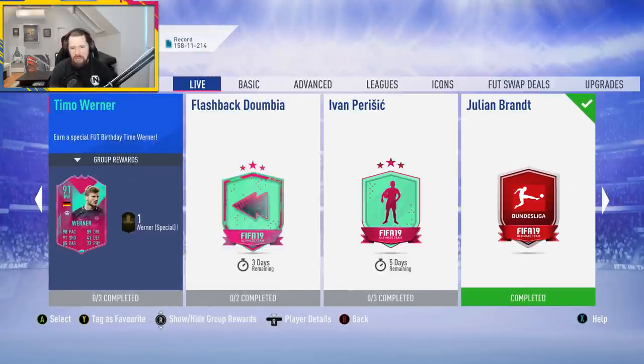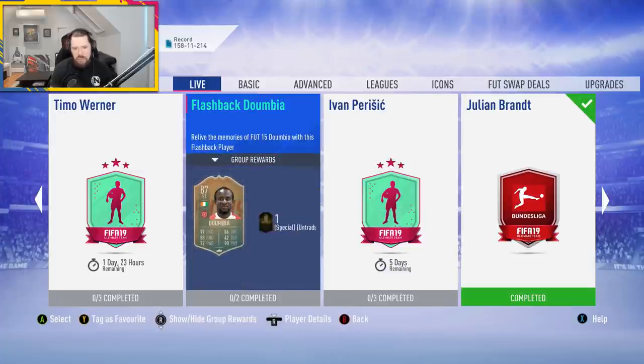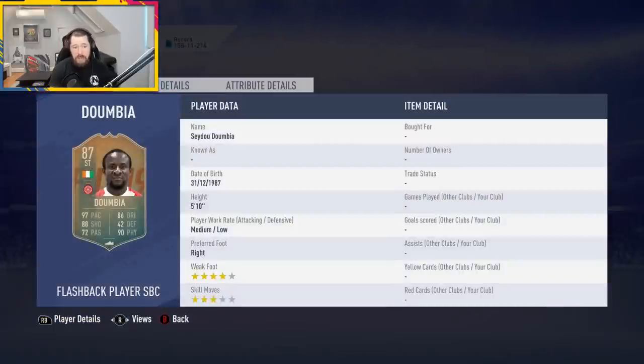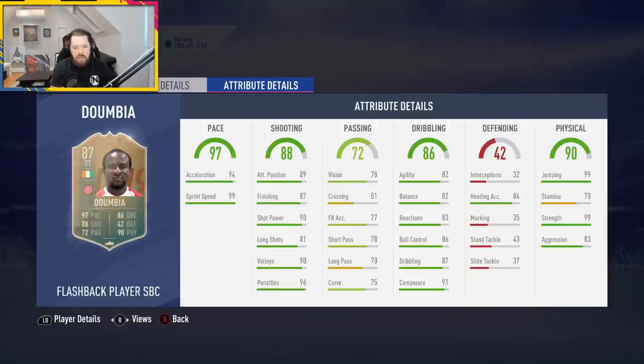We've also got a Flashback Doombia — that's it for the live items; I thought we were getting anniversary cards. We also get Perisic for FUT Birthday. Doombia being in La Liga is a big win. 5'10" is okay, medium-low work rates is okay, four-star weak foot is very nice. With a Sniper chem style on Doombia — pace brilliant, dribbling very good, shooting very good — he's actually going to be a sensational player. Great jumping, heading, strength and aggression.